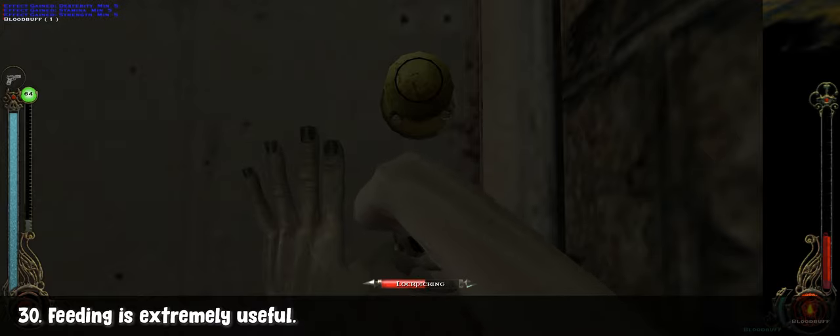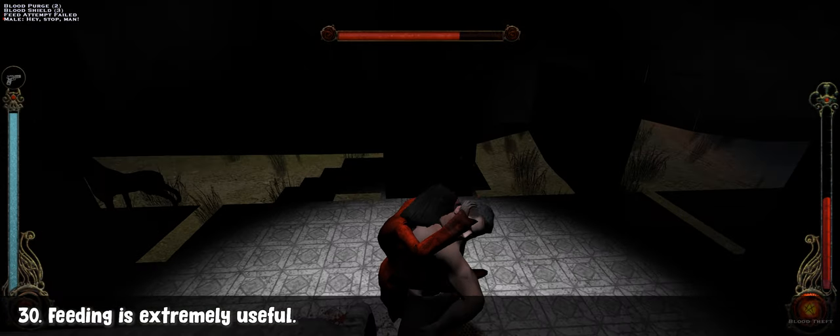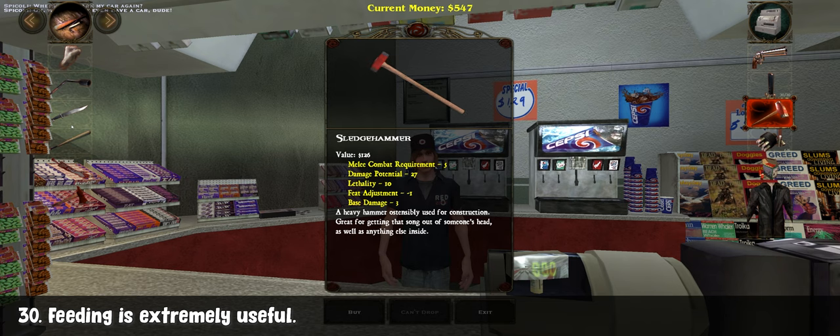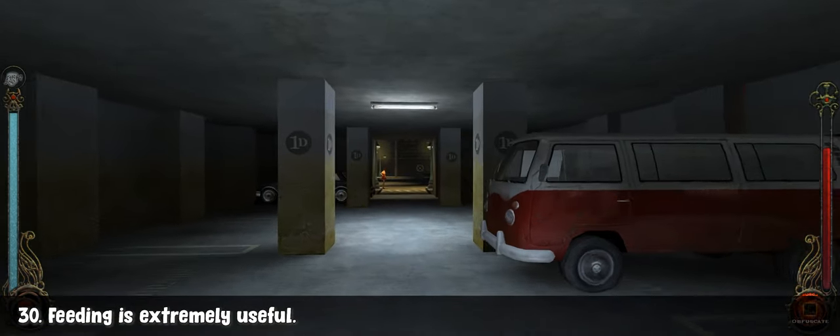Don't underestimate your feeding ability. While the game never explicitly tells you this, you can suck people dry and kill them even in the middle of combat — this is a vampire game after all. Bear in mind that you are vulnerable while feeding, so jumping on someone's throat with three other enemies nearby is not the best idea.